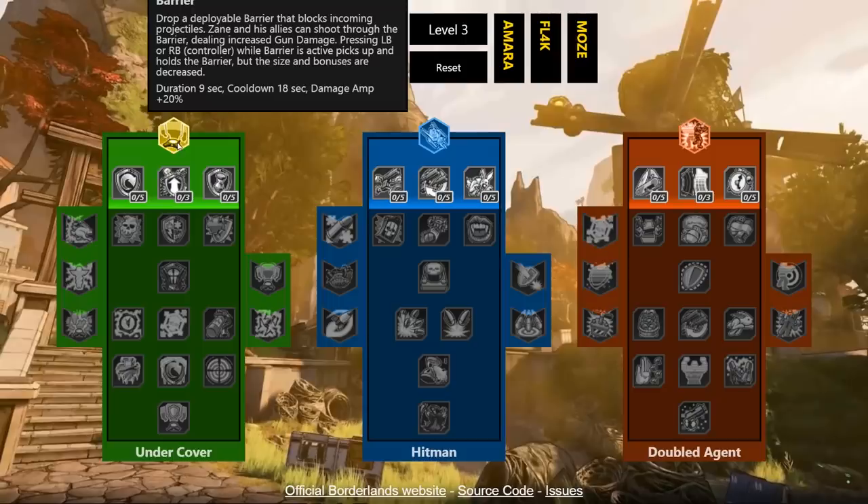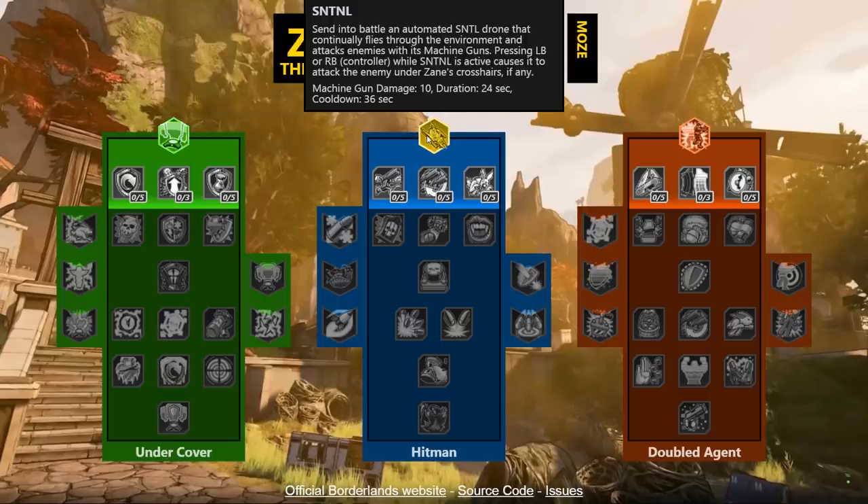This one I did not use but a lot of people really loved it and there are cool synergies with it. The next one is the Sentinel — an automated drone similar to Wilhelm's — that continuously flies through the environment and attacks enemies with its machine guns. Pressing LB or RB while it is active causes it to attack the enemy under Zane's crosshairs. Machine gun damage starts at 10, it scales up, lasts 24 seconds, and has a 36-second cooldown.